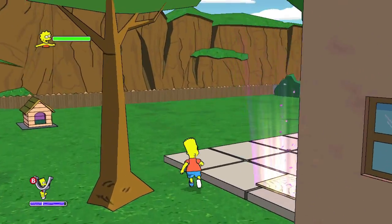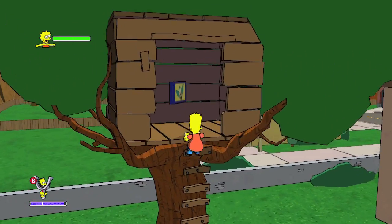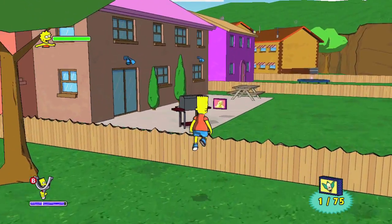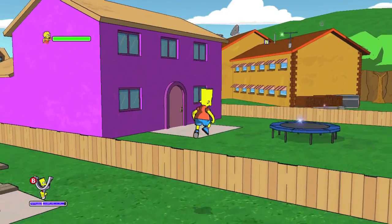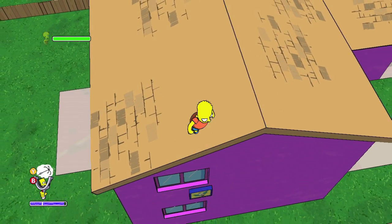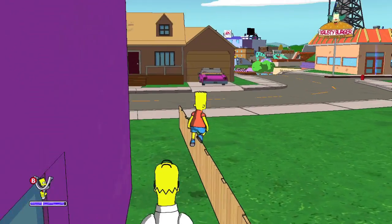Starting off at the Simpsons house, you want to head to the backyard, head into Bart's tree house and grab the first Krusty coupon right over here. Then we are going to hit up Flanders' house next, but just ignore that for now and go past it. Head to this purpley looking house and hop up onto the roof — you want to drop down on the left side of the house and grab the thing in the window.